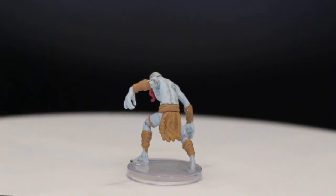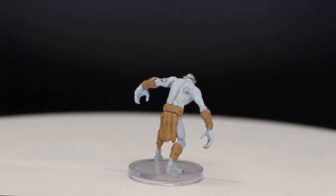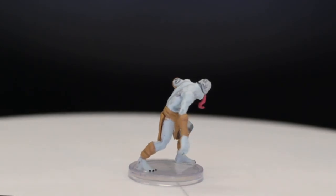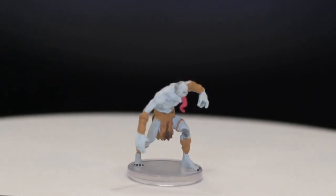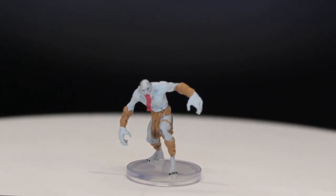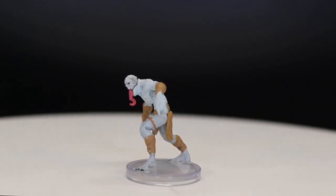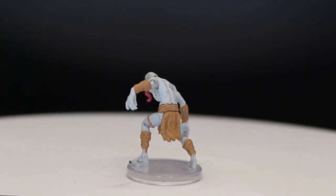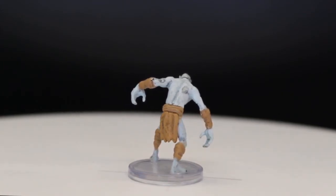Here we have an undead miniature number 6, the Ghast. It literally feels like a reskin of the older Ghast from Monster Menagerie, but the pose is a little more dynamic and cleaner line work. However, there is one thing — that big slice at the top of his head. From the front he looks good, from the back he looks fine, but from the side it just looks weird, like someone's already decapitated him. That's my only pet peeve. It's not bad to get more ghasts — they're a more powerful version of the ghoul.